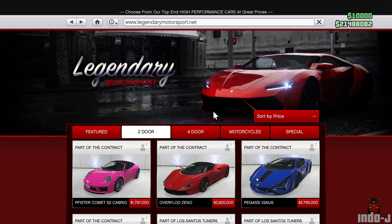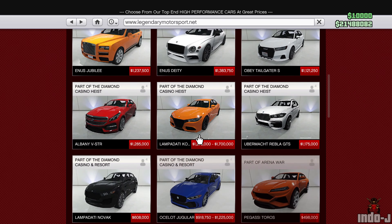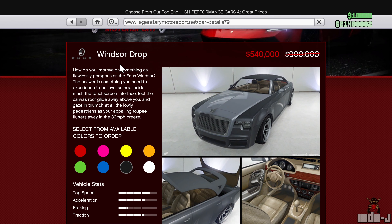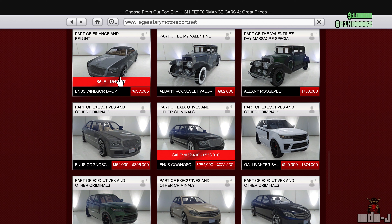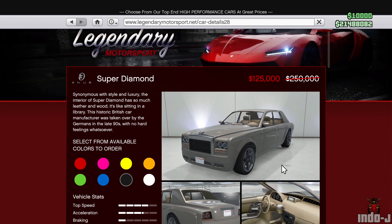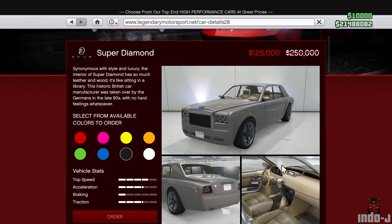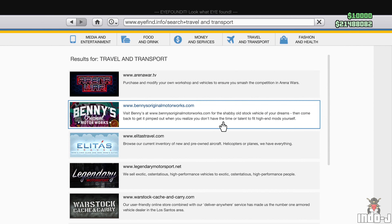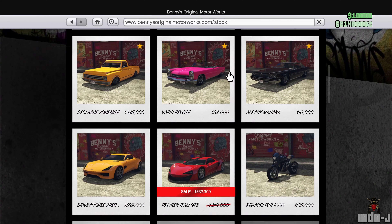There are more discounts on four-door cars too — discount on the Windsor Drop. And that's not all: there's also a discount on the Super Diamond, 50 percent off.